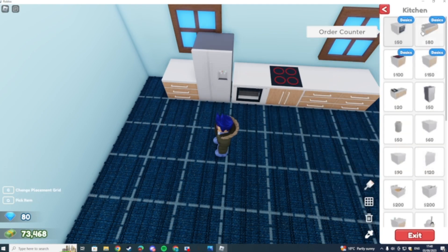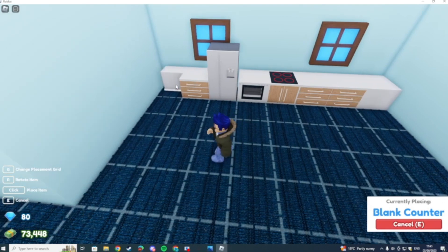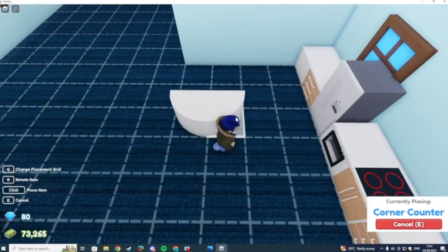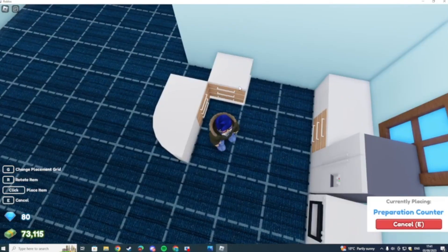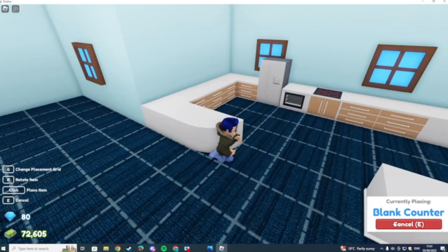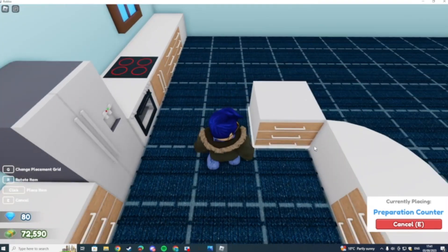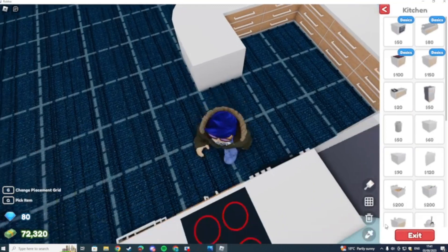I'll get a couple of these kinds of things across there and put a fridge there. These are the basic stuff, we don't need that because this is my house. I need some of these - I might also have a little corner counter. Then a little counter there, or maybe two there, then I can place another blank counter. Look at that, this looks awesome! Maybe I can do like little counters here. This is a basic kitchen - I wonder if we can cook.